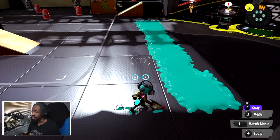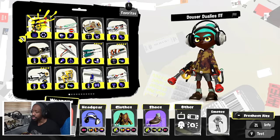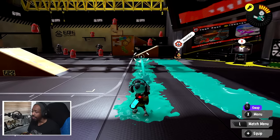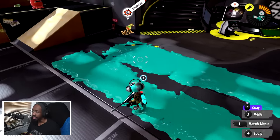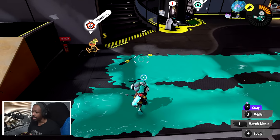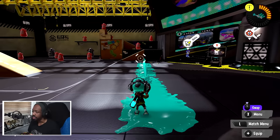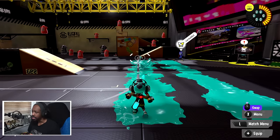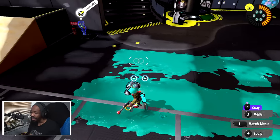Just to give you guys a comparison of how far this weapon actually shoots — if I was to pick a weapon like the Jet Squelcher, it's roughly around that range. You can see the Jet Squelcher shooting, and the painting range is somewhat close to where the Dowser Duallys is also shooting. Comparing it to something like the Squeezer as well, the Dowsers shoot just slightly further than the Squeezer.